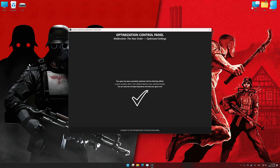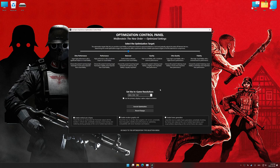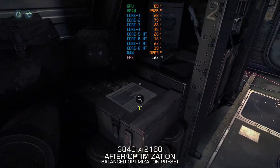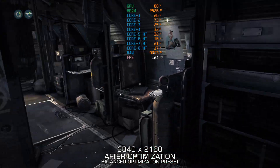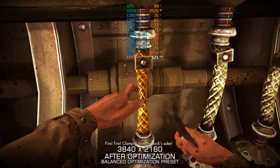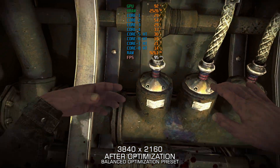Also, if you are unsatisfied with the optimization applied by Low Specs Experience, you can easily remove the optimization effects using the Revert Changes option. That will do it for this video. If this video was helpful, be sure to like and subscribe. Until next time, happy gaming!